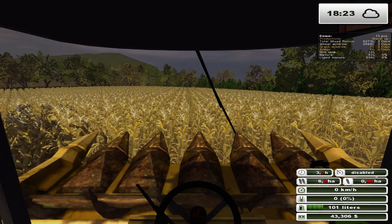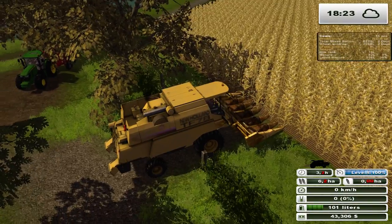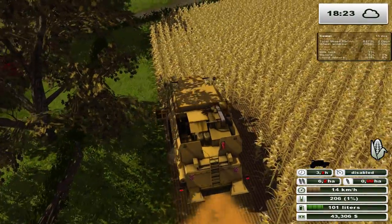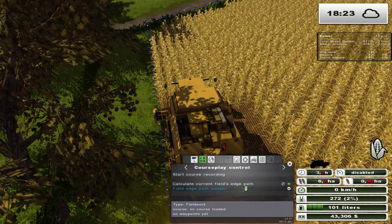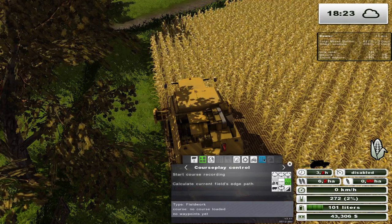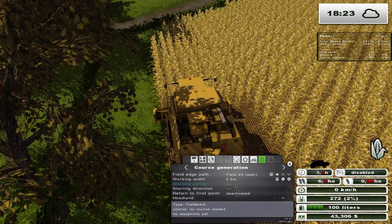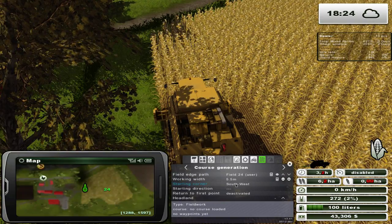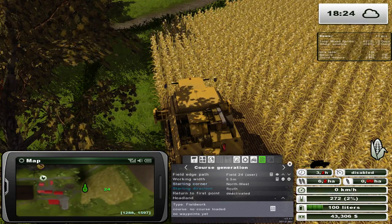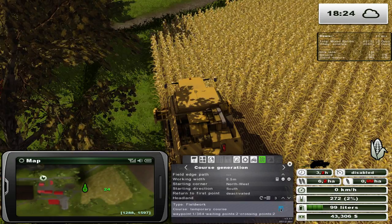There we go. Let's see the size of this field once we get into it. Let's set this guy up — field 24. Overwrite the previous one. Starting corner, northwest maybe. Heading south. Three headlands seems like a good spot to start.